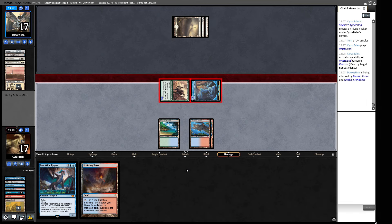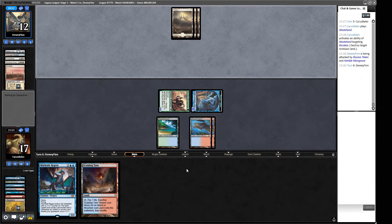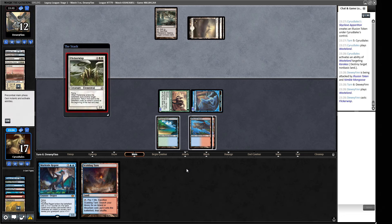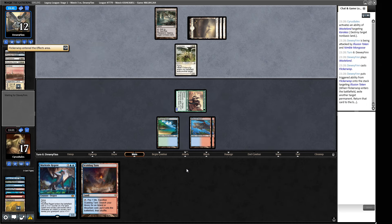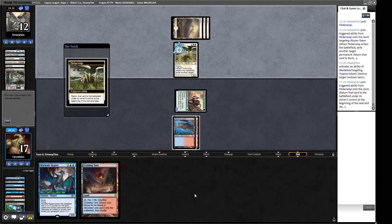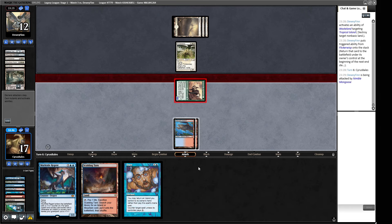We attack with the two-two and our Mongoose — who's going to be a three-three when we start Wastelanding. We'll Wasteland here to keep things off Palace Jailer. We save our fetch land for a bit. We could deploy a Murktide but I quite like having a Shrouded attacker. If they play something that can roadblock the Mongoose we'll do it. A Flickerwisp — that can block and do stuff against Nimble Mongoose. We attack with Mongoose to see what they do, then play Murktide afterwards.